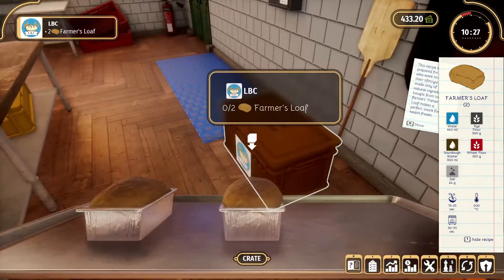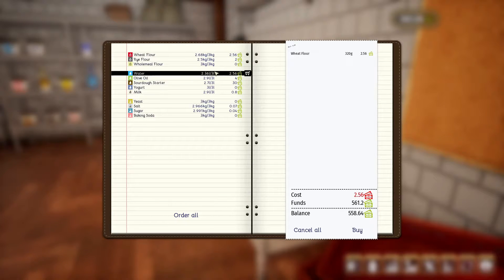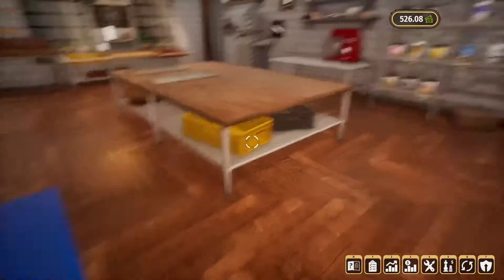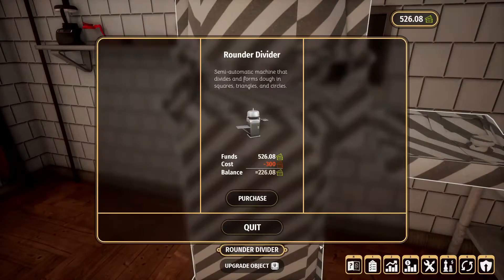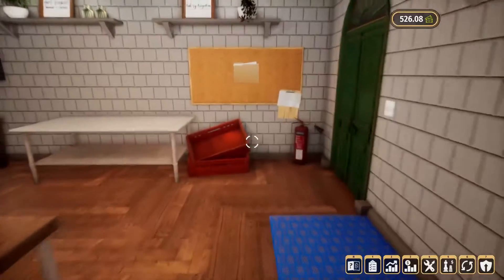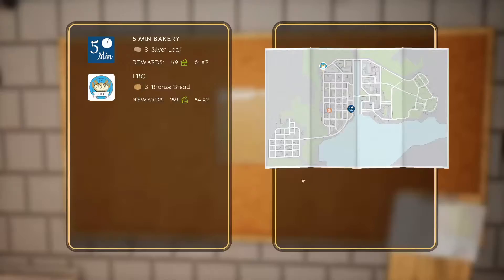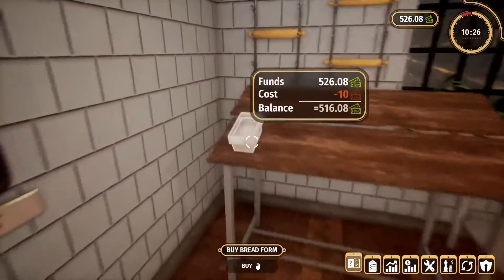Gotta grab the pans! Let's refill our supplies — definitely the flour and water, and let's upgrade the sourdough too. We unlocked a little machine out here but we'll use it another time — it's pretty expensive and we only have 300. Let's check our order: three silver loaves or three bronze bread. We'll go with the silver loaves — more money, more XP!